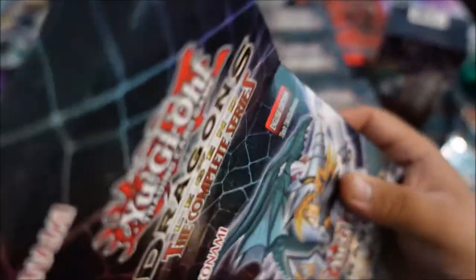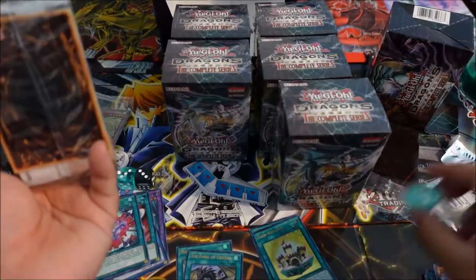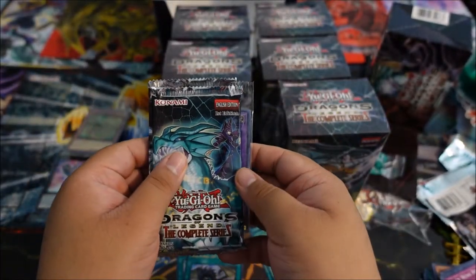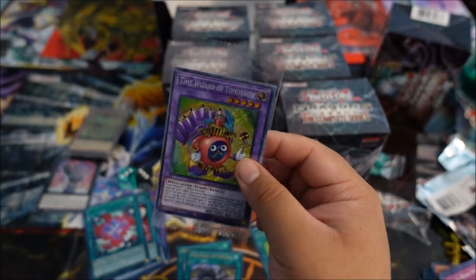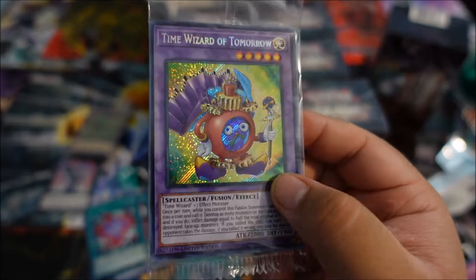Alright, next box. And we got another blue die — very nice. I'm gonna keep it sealed until we get that red one. And our promo card is — ooh! Time Wizard of Tomorrow. That is looking sweet. Damn, that is awesome.